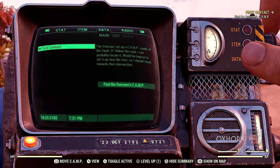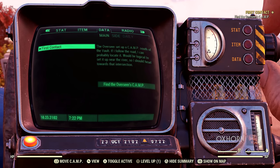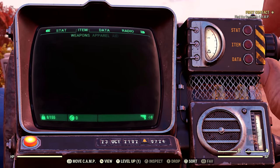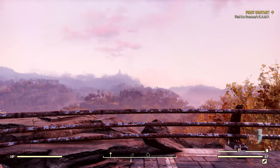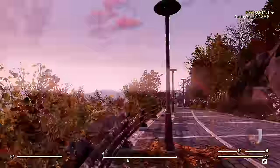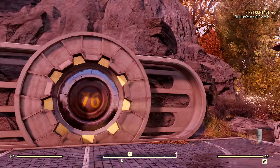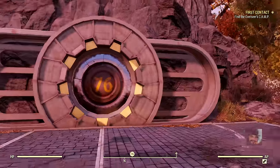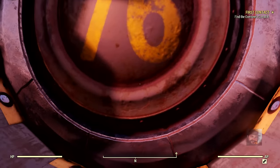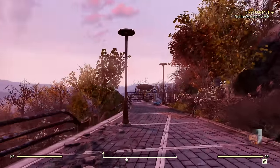In our last episode, we left Vault 76 in search of our Overseer. She left with her own mission from Vault-Tec, which we learned was to track down three missile silos — Alpha, Bravo, and Charlie. We learned that Vault-Tec wanted to get their hands on them at whatever cost, and to prevent all other factions from doing so. But strangely, the Overseer broke with protocol and asked for our help. Now that we're outside the Vault, we need to track her down to find out why.